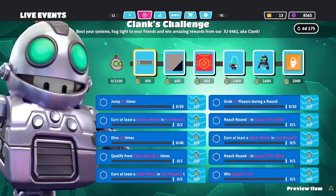First challenge: jump 20 times — self-explanatory, you could get this done right away. Next, grab 10 players during a round. That's not going to be hard, but you definitely have to jump in the game and do this deliberately. It's not something you'll do on accident. There are only a couple of rounds that require grabbing players, like grabbing their tail, so pay attention to how many players you're grabbing.